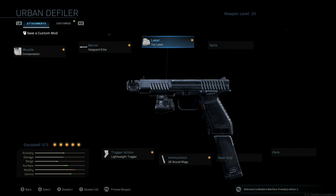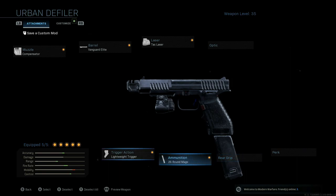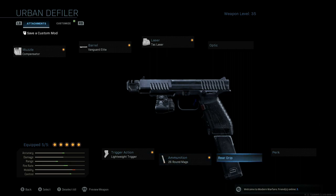The laser slows your ADS time down a little but takes it back to what it was. Those are the five attachments. You could always swap out the laser for an optic if you like having one on your handguns — I don't. I think the iron sights on the X16 are phenomenal. As for the grips, I hadn't really played around with them and haven't found anything I like. Perks depend on your play style.